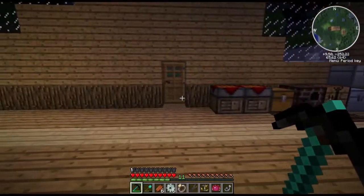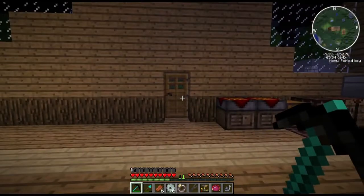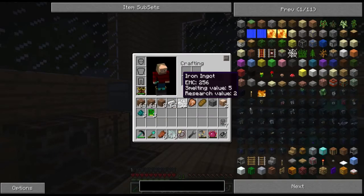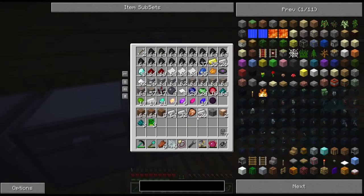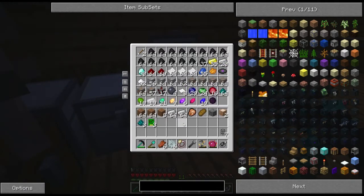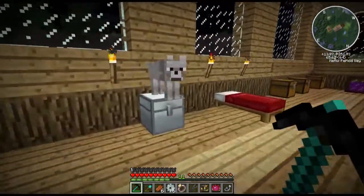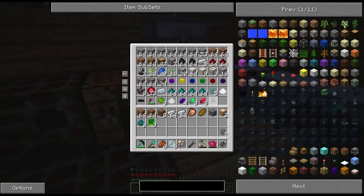Today we're going to be finishing — yes, I said finishing — the sorting machine. Not the storage room, because we're going to need a lot of chests for that and we don't have them. I do have a load of iron with me. I used half a stack of it and I shouldn't have, because I had a plan for today. I'm planning on making 16 more iron chests.